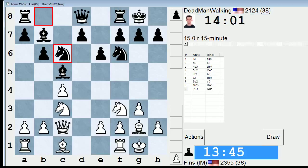So, Dead Man Walking — this guy's 5-minute rating is 22-26, so he seems pretty good in that category. Pretty high peak rating. I like Rd1 because it stops Nd4, although, is Nd4 really a threat? Probably not.